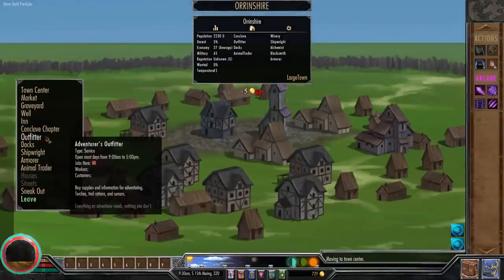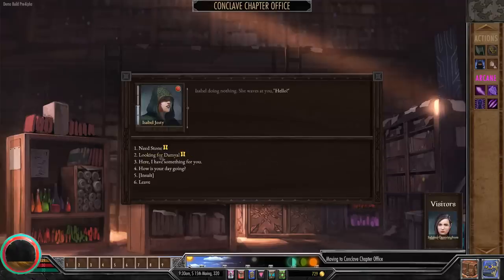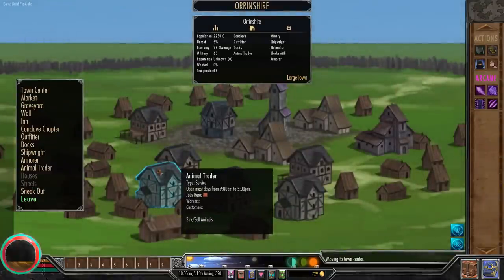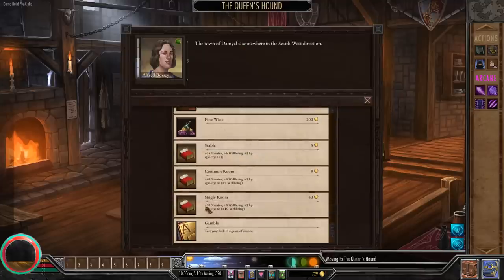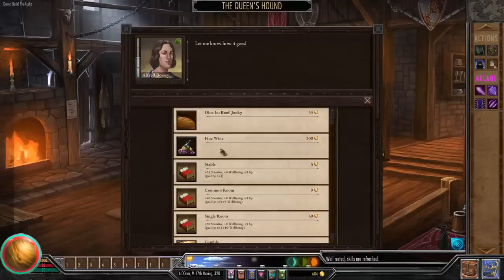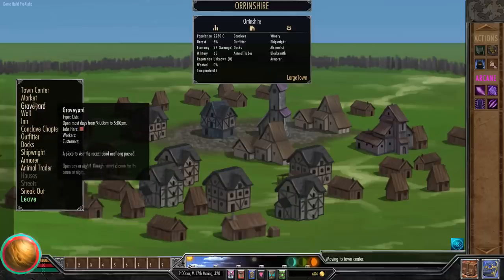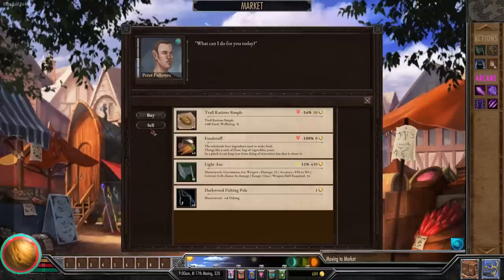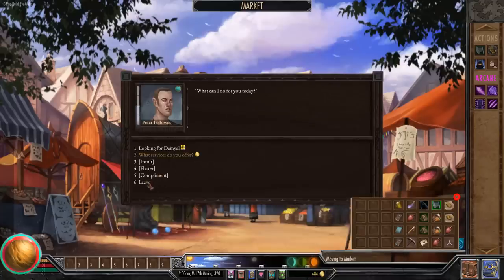We wait until the town opens and enter. We'll just drop the book off and be a good little boy — I suppose that's what we were supposed to do. I don't know where Damyal is — oh, it was the town to the west. Someone tells us Damyal is in the southwest direction. We rest, then check if we can sell the common wines and beers we found in the dungeon, but it looks like we can't. Maybe we can find a vintner who'd buy them.